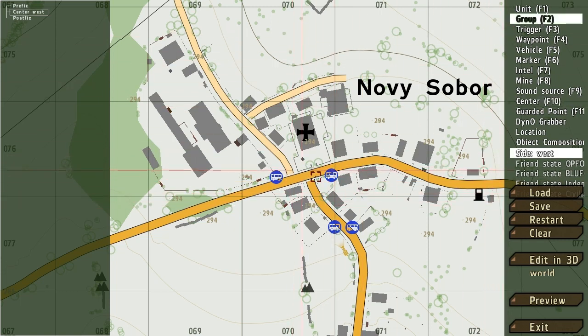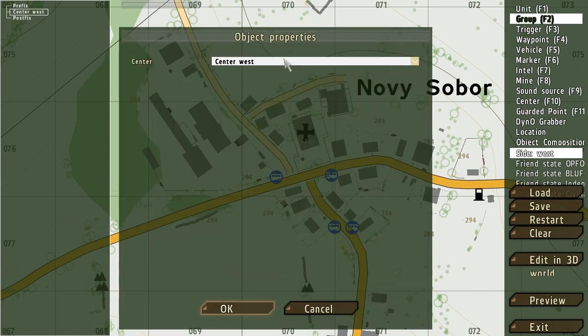The next thing you have to set is a Group. A group is just what it sounds like — you can have multiple groups with multiple units in each group. To set the group, just hit F2 on your keyboard and again double-click anywhere on the map. You're really only going to have one option, so just hit OK.